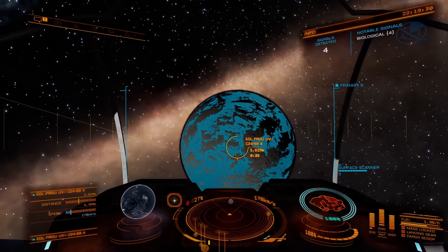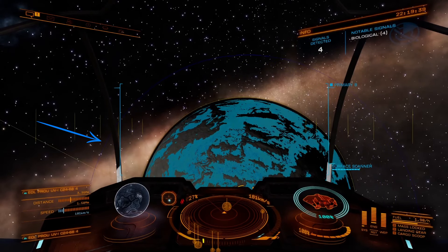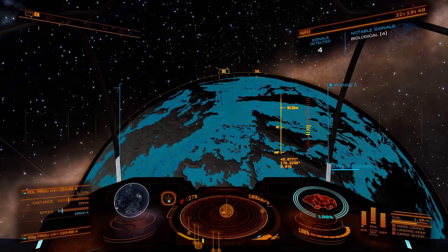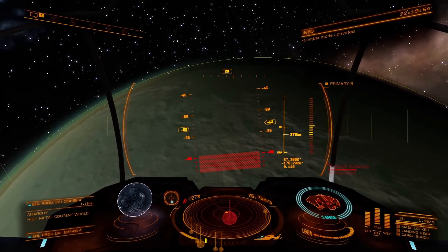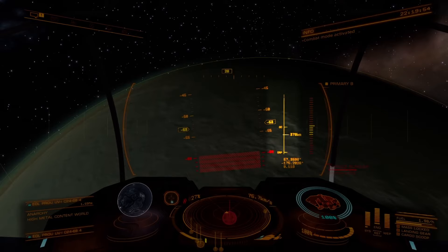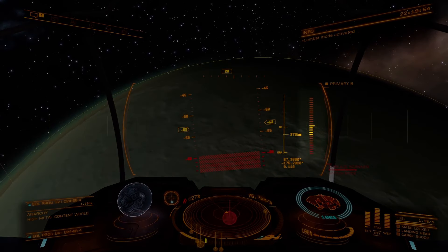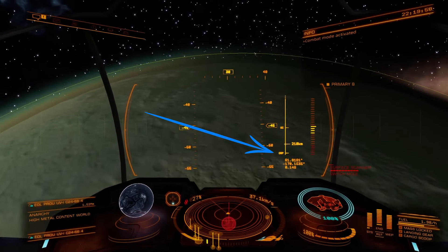Coming from supercruise, the first zone you'll enter is the orbital cruise zone, defined by this blue line right here. While you're in orbital cruise, you'll be able to quickly cruise around the planet at supercruise-like speeds. The altitude indicator shows the boundaries between the orbital cruise zone and the drop zone, where you'll drop into glide mode. To maintain speed in orbital cruise without being forced into an emergency drop, keep your angle under 60 degrees and keep your speed down in the orange zone — going too fast or too steep into either of the red areas and you'll be dropped out of cruise. Keep steadily descending, and once you hit the drop altitude, you'll go into glide mode.